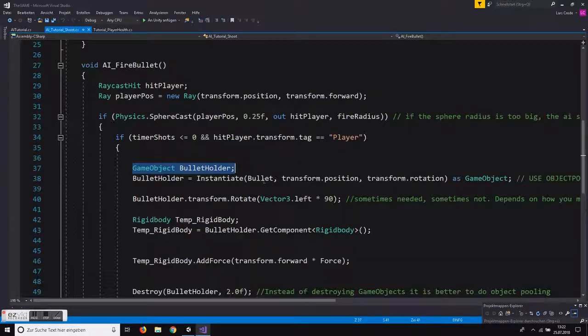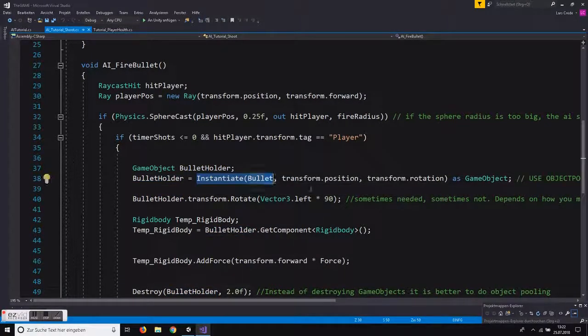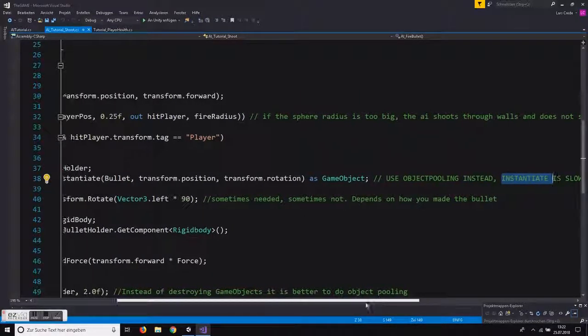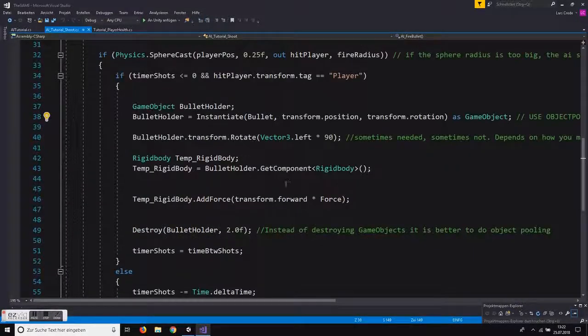In the bullet holder we instantiate the bullet at the transform position and rotation, casting it as a GameObject. As mentioned before, don't use Instantiate if possible because it's slow — use object pooling instead. There are good videos out there on object pooling. Currently Instantiate is very slow especially when called frequently, but apparently Unity is planning to make Instantiate faster so you may not have to worry about it soon.